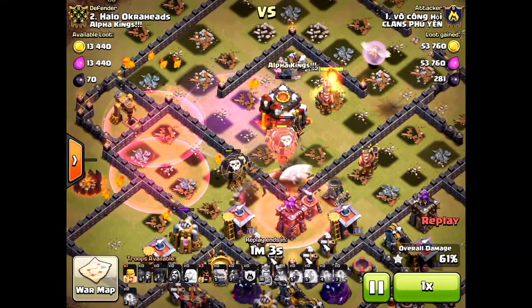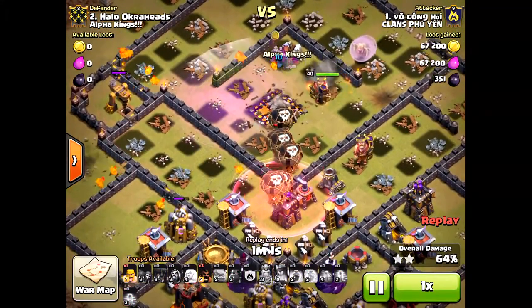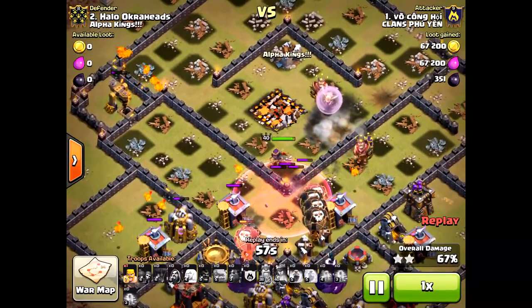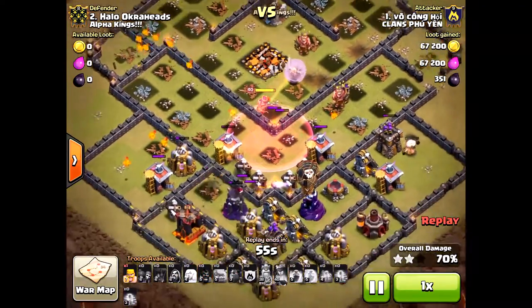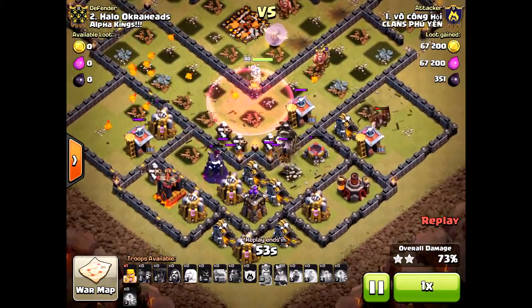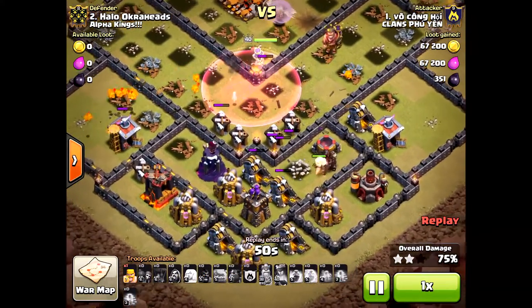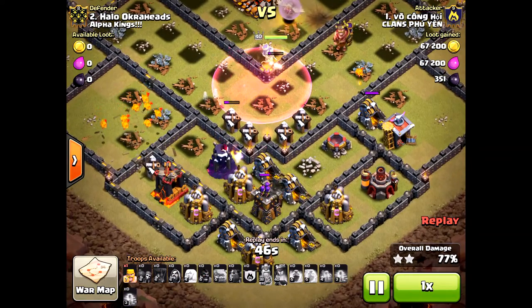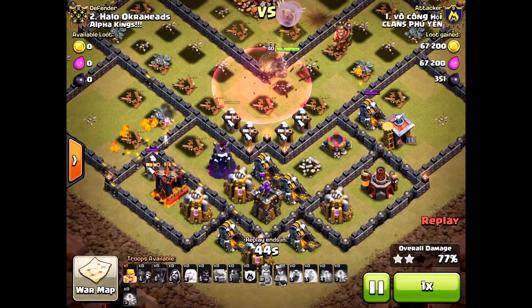This is brilliant, very well executed — especially for the three-star. It's always difficult to get three stars. So if you see this base, use a Queen Walk on it. If you're going to try to get two stars, never come from the north at all — always come from the south or the sides.